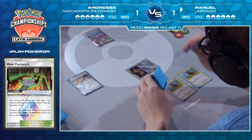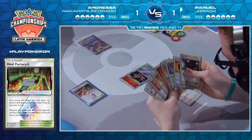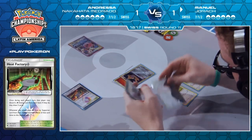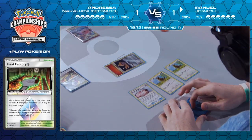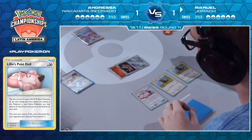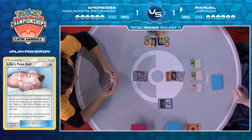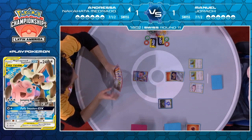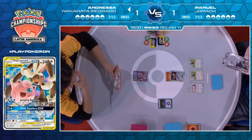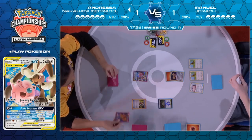Looks like Manuel's also got an Ultra Space for next turn — he might want to keep the Heat Factory, but at the same time finding Blacephalons is important. He could use the Heat Factory and then counter-stadium. There's the pass from Manuel, sleep flip on the Jirachi, and he does wake up. Now onto Andressa to see how she can respond. She got an Acrobike, but her hand is pretty weak otherwise — she does have a fire energy, so she could use the Heat Factory to help.